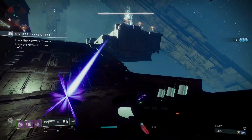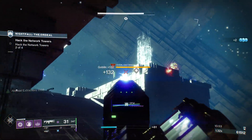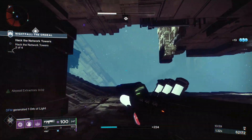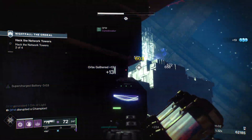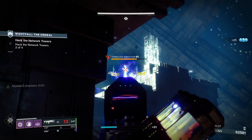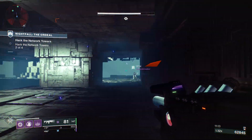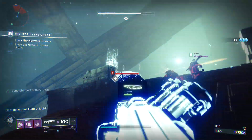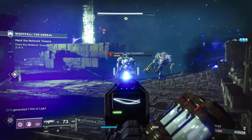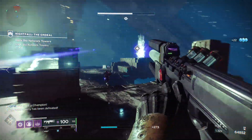That's going to do it for the testing for today. We didn't go through the entire Nightfall, but the point I was trying to prove was proven. The Special Finisher is an incredibly valuable asset, but it does take a little bit of work to make it feel optimized. We need a lot more super regeneration if we want to feel as if the Special Finisher is not taking away from our Nova Bomb usage. Going forward with this build, I want to look for things that increase super regeneration rate — intellect mods, Ashes to Assets, Hands-On, Pump Action. There are a lot of things that influence super regeneration rate and I'm going to dive into all of them.